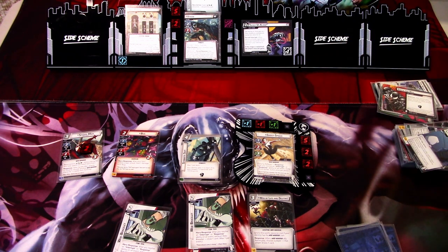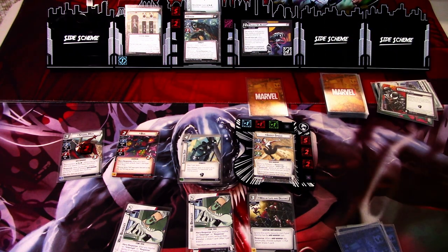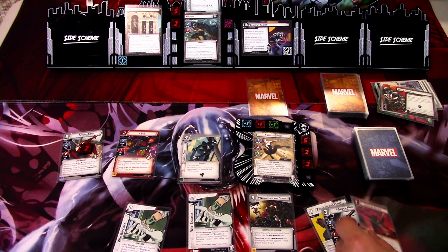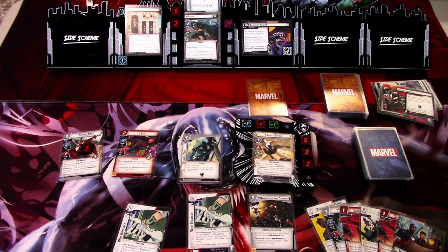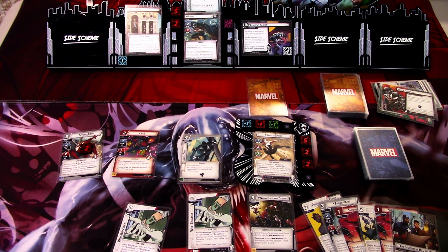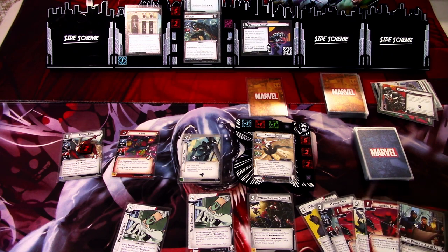We have Power in All of Us, Rise Attack times two, Ghost Kick, Spider-Man, and Pirouette and Punch. We can actually defeat Venom in the Villain Phase this round — so that's great. We go to the Villain Phase and add two threats to the main scheme. Venom attacks and I defend.